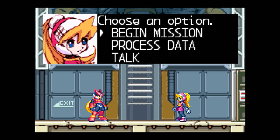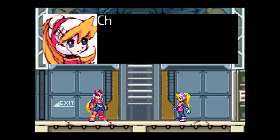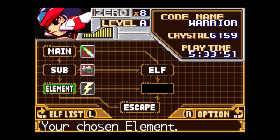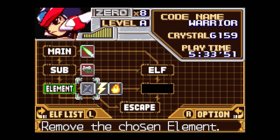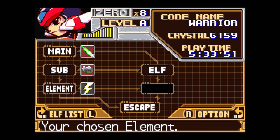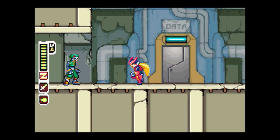The farming spot goes through a change if you proceed too far — specifically, if you do the mission 'Retrieve Data,' which can be done relatively early. Before you do that, you can get the fire chip and the electric chip. So just make sure you haven't done Retrieve Data yet.